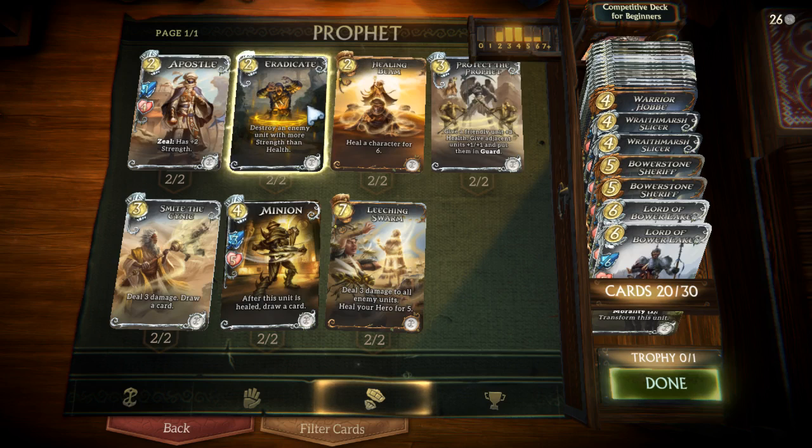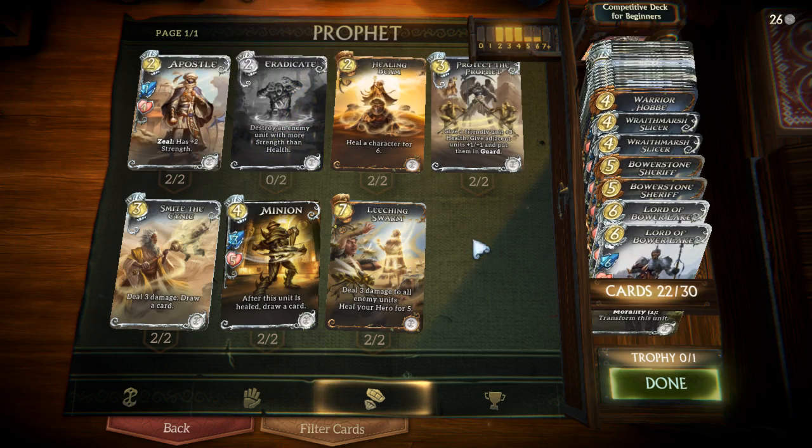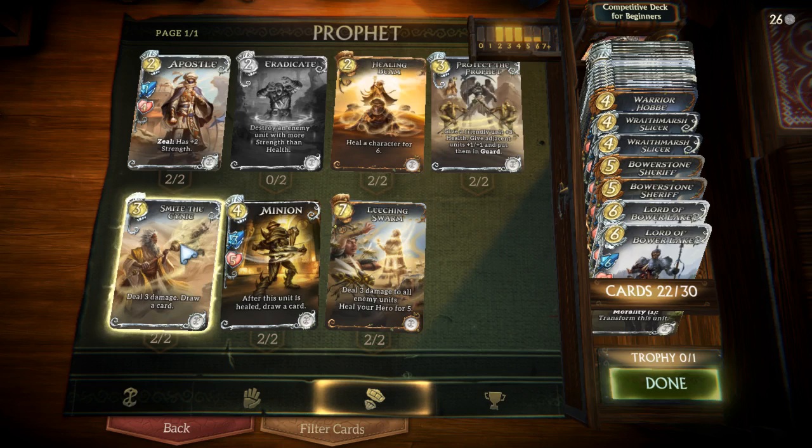Eradicate is a level reward — it won't show up immediately for new players with new accounts; I think it requires leveling Prophet up to level 5, which really doesn't take long. When you do, you get this card for free. Also very helpful is Smite the Cynic — a solid basic removal spell that is also a cantrip, allowing you to draw another card after you use it. Very solid, so we're going to add those. Smite the Cynic is available from the very start of the game.